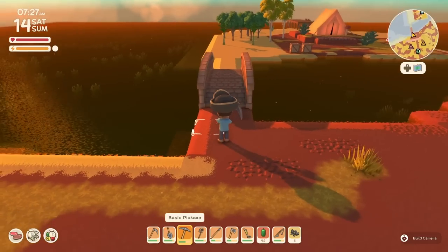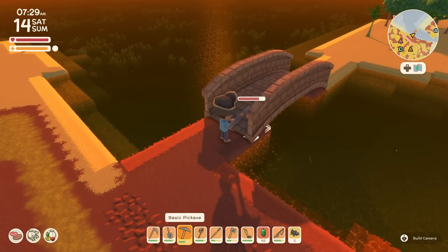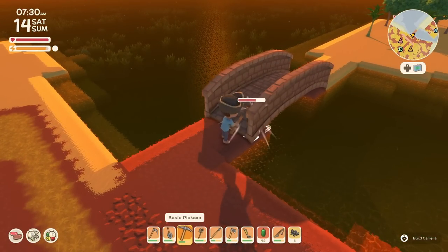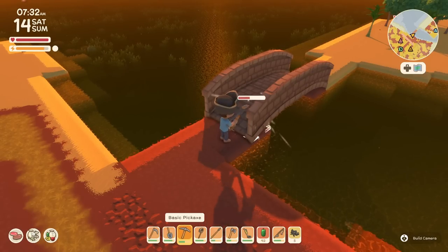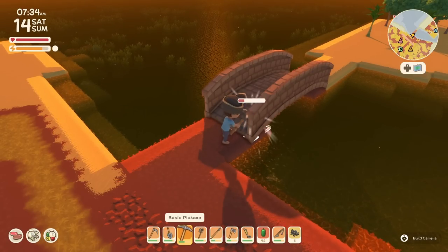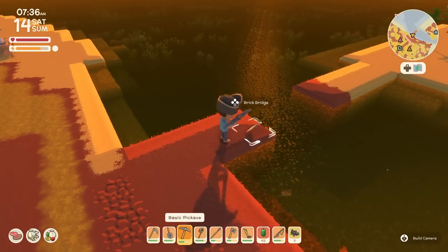If you've set up a bridge anywhere on your island, you can actually pick it up by pickaxing. You'll see the bar there, and as you get down to the bottom, it doesn't destroy. I was worried maybe that it would kind of scrap into parts, but you actually do get the full bridge back in one piece.